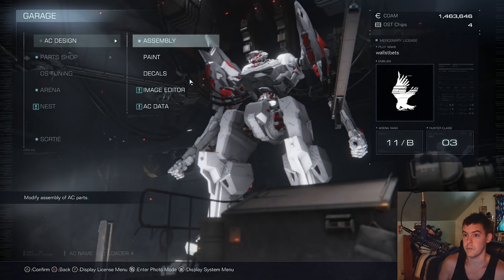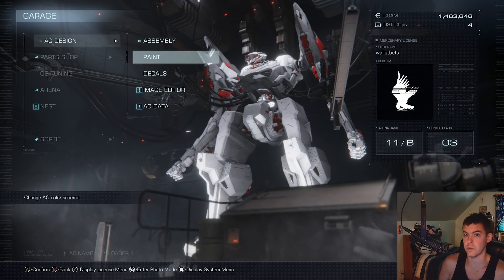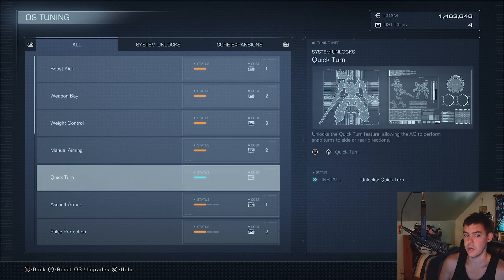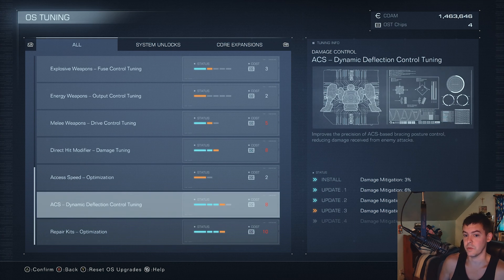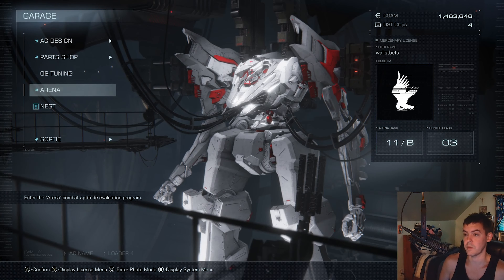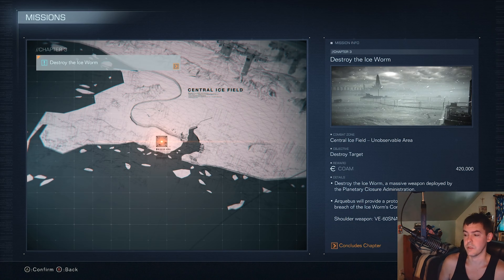Fighting the Ice Worm — here's my AC design with the dual wield Gatron guns. I switched over to red boosters. My OS tuning is: Quick Turn 1, Terminal Armor 1, Melee Weapons 1, Direct Hit Modifier 2, Dynamic Deflection Control Tuning times 3, Repair Kits times 3. I beat all the way up to Cinder Carla for my guides on YouTube. Let's go to sortie missions.